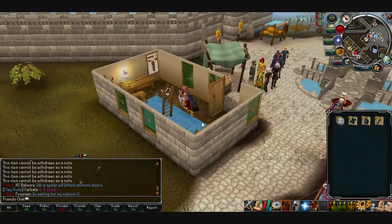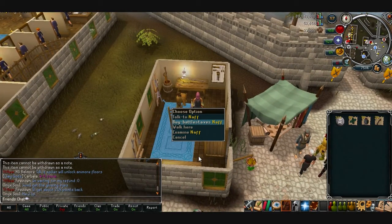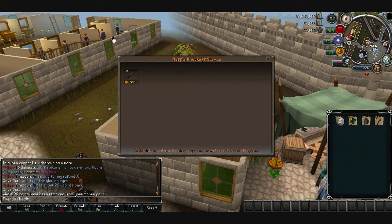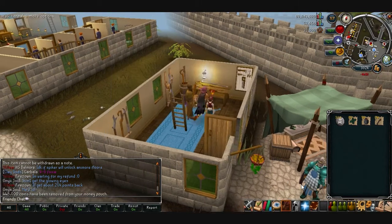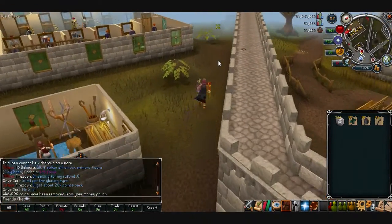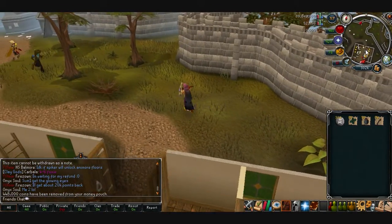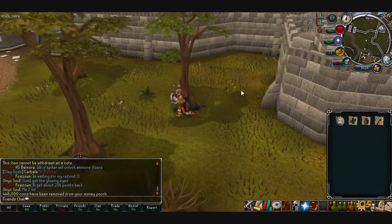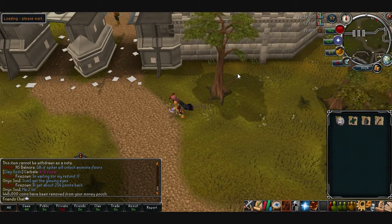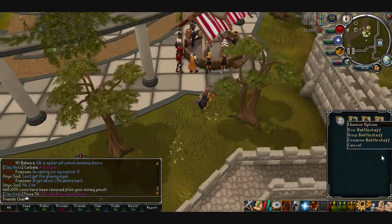The last daily I do: I teleport to Varrock — usually this is where I do my Jack of Trades. I buy battlestaves from Naff. He sells 64. This pretty much changes depending on what Varrock diary tier you have. I have the third one. If you have the fourth one, you'll get 80 battlestaves per day. If you have the first one, I think you only get about 16 or so. So obviously if you can progress the diary, you'll be making more money per day.